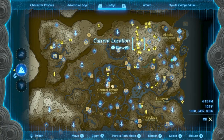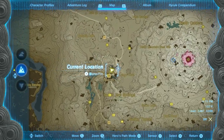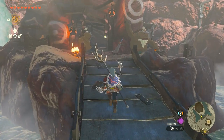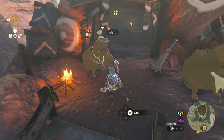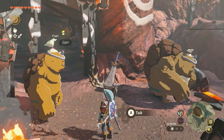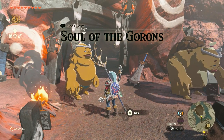Before getting this sword, you'll need to complete the entire main quest in Goron City. Once you have, you can speak with Fugo and Rohan in the northern part of the city. This will start the Soul of the Goron side quest, which tasks you with collecting the materials needed to make the Boulder Breaker.